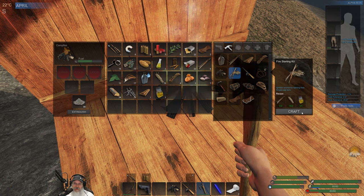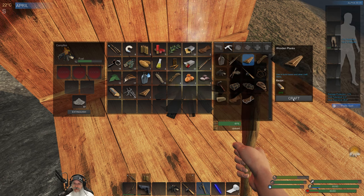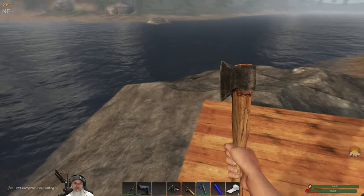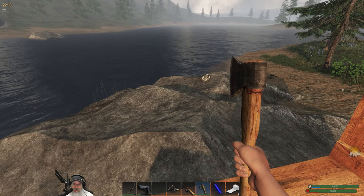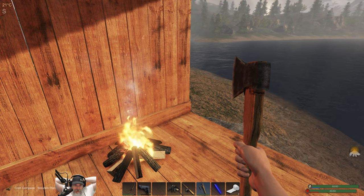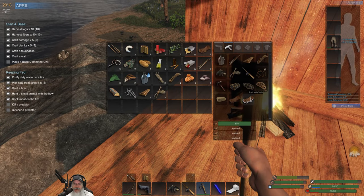I think I want to make another foundation, so we're going to need five boards for that. The wood goes fast, it really does. Then we'll lay another foundation down. I think we're going to start with a two by two and then expand it as time goes on - a two by two will give us enough room to put down some of the really early game stations and still move around.